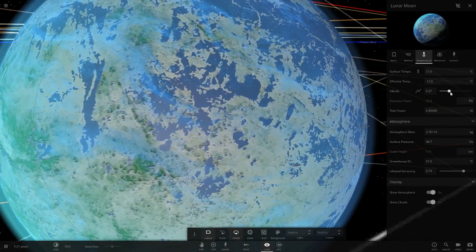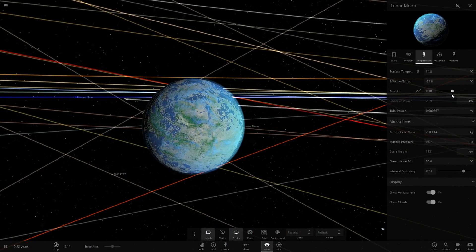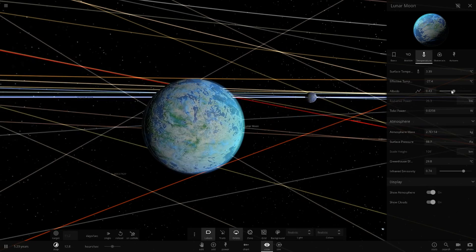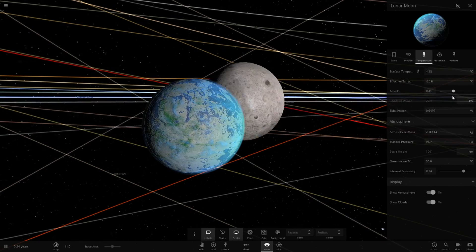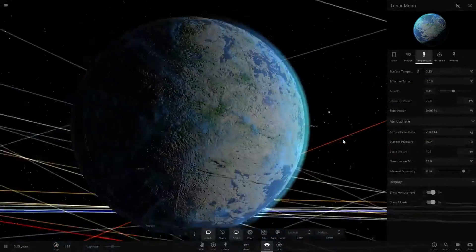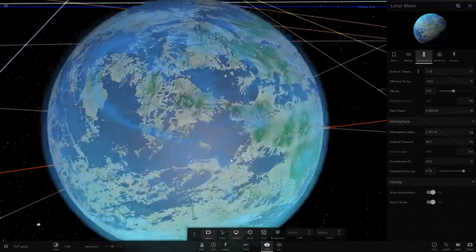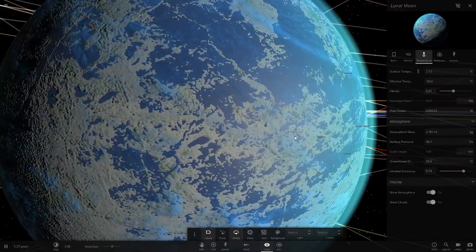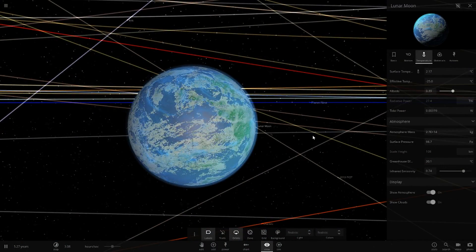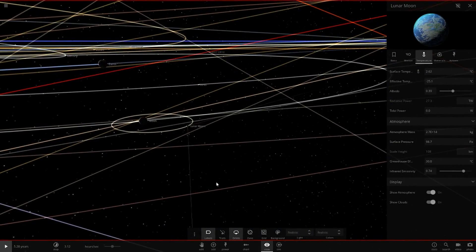Let's make it a little colder actually - make it reflect a little bit more light so it looks more realistic. We want it around 10 degrees, we don't want it to go below zero. Let's leave it at about three degrees - we can live on that, it's pretty chilly. In Antarctica the coldest temperature ever on Earth was around minus 50, which is the temperature of Mars, so we could definitely live on this object. It's only two degrees but very possible to live here.